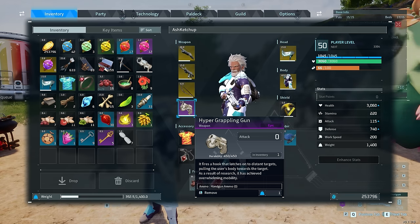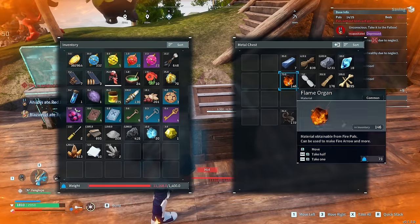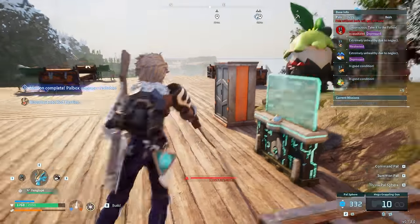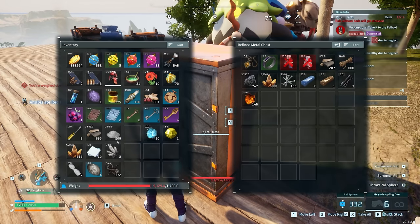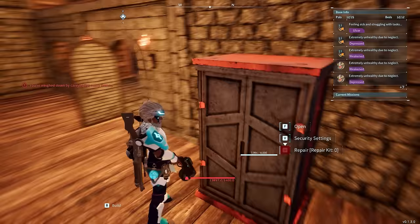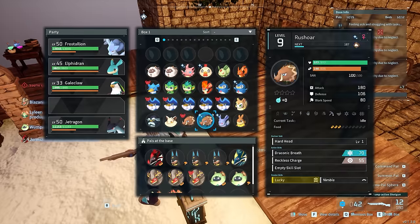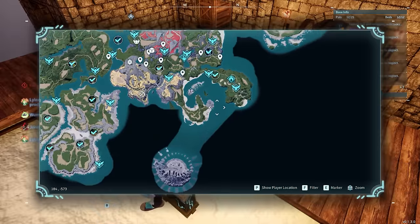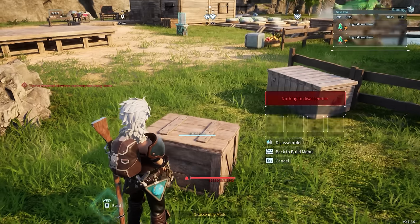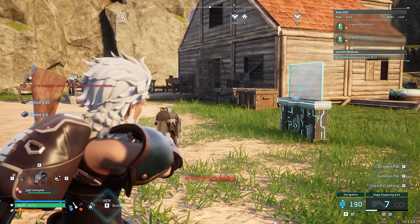Moving on to number 6, one of the best ways to solve your early weight limits is the grappling gun. This is one of the best upgrades in the entire game — you can get one at level 12, and then many other upgrades as you level up until 50. This lets you basically carry infinite amounts of weight no matter what, because you can just use the grappling gun to pull yourself to your destination, which can be a further away box or chest in which you can then set up all the items you just carried. This was the main way I carried tons of materials between different bases without having to go back and forth multiple times, or whenever you want to rearrange the base and want to move items from one chest to the next.